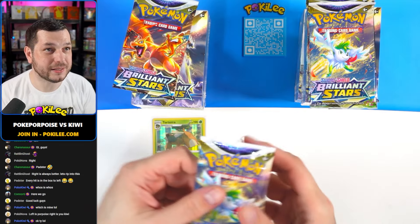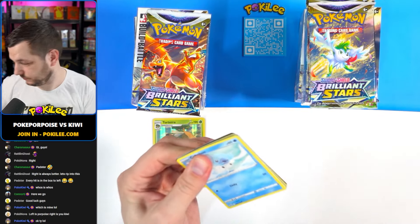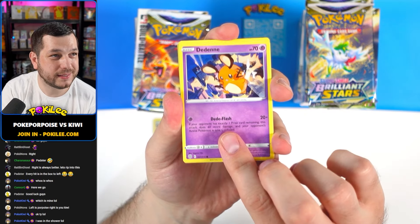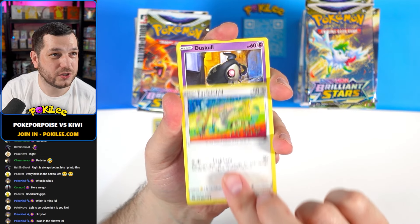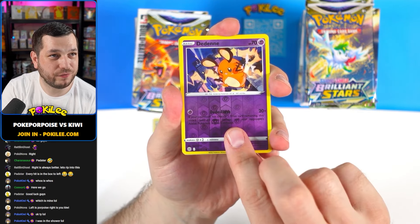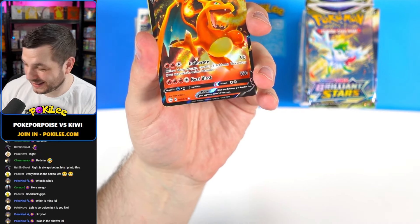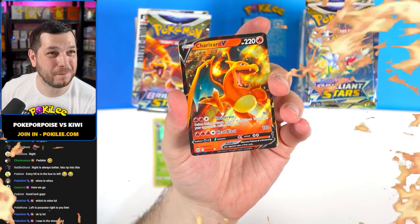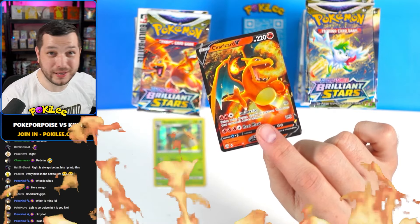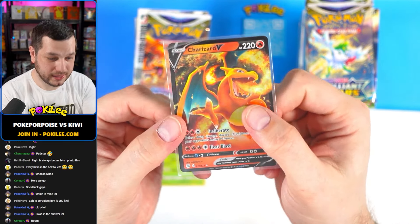Next pack: we have Cub Chew, Dedeni, Farfetch'd, Duskull, Grimer, Dedeni Reverse, and a Charizard V. We will take that. Let's go! That's a spicy hit right there. So the left one is winning at this point.